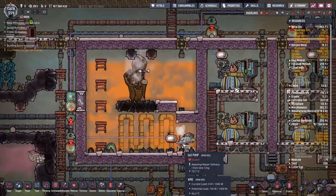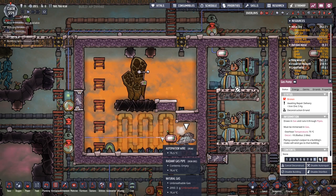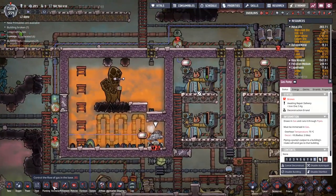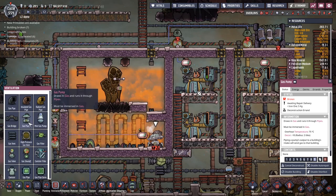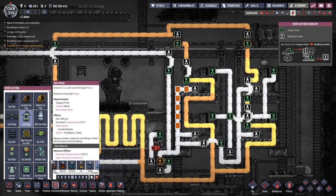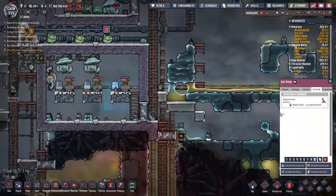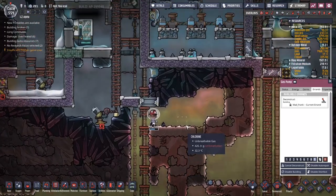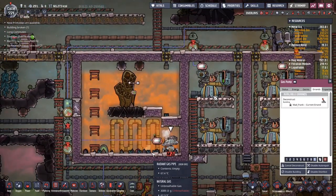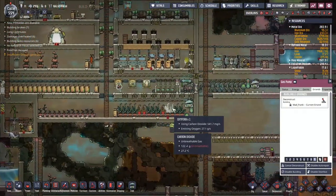The big problem we've got here is of course power. We have stolen all the hydrogen — all the hydrogen has gone and there's nothing left to chill this out with. So I'm going to sidestep this issue entirely — we're going to build a ventilation and go down to that gas pump. Do I want to build it out of gold amalgam or steel? I think I'm just going to jump straight to the steel — we've got 7.5kg. Mad Frank is obviously the guy who's going to come along and deal with this. We're in the coal biome right now.